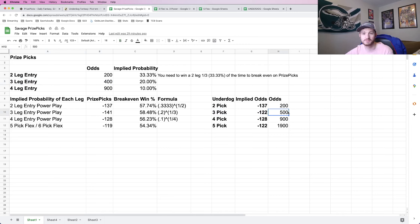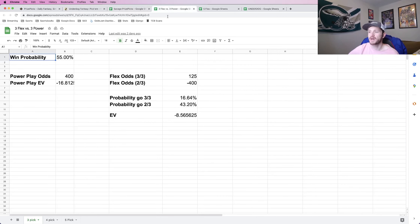In terms of profitability, it's better to do a three-pick straight up on Underdog and you shouldn't do it on PrizePicks. When it comes to four legs, they match again — you will 9x your money on both PrizePicks and Underdog. So the only straight-up difference is with three picks, and you should really never do a three-pick on PrizePicks. Now let's talk about the flex and insurance options, starting with PrizePicks.